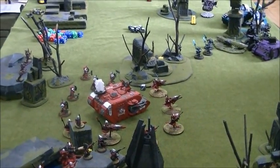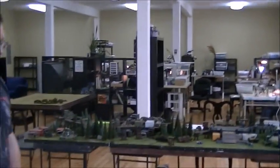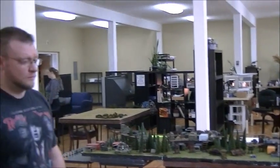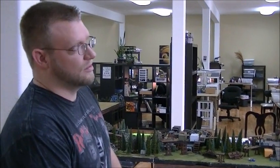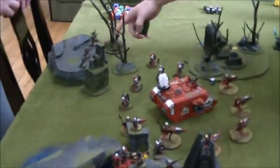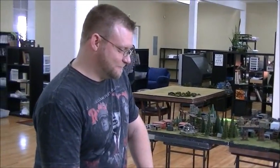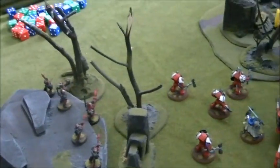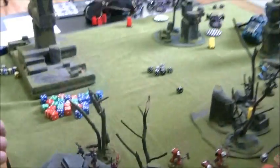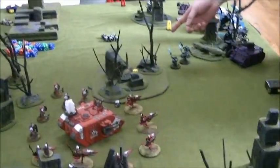Oh, I don't even have to see the Exarch — I can just shoot the squad. Rules as written, all it says is that I get to allocate the wound. So I'm going to shoot a guy on the edge and it'll bounce off his head and kill the Exarch. He wounded him, but the Exarch does get a cover save — which I made. Didn't work.